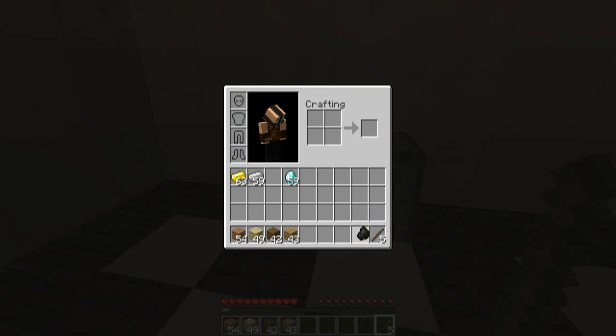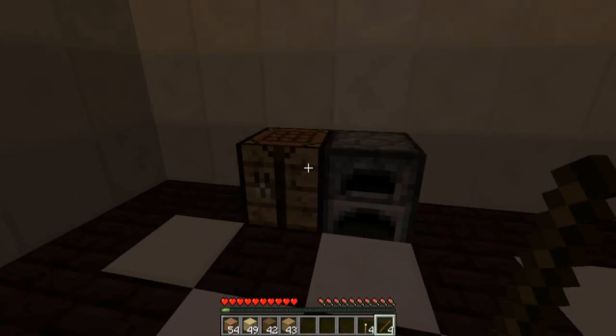Place the charcoal directly above the stick. Where you place the ingredients within the crafting grid does not matter as long as they are arranged in this manner. After you have arranged the ingredients, the torch should appear in the product space. You may now add the torch to your inventory, and this is how you make a torch in Minecraft.